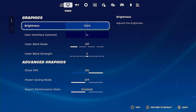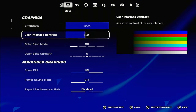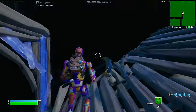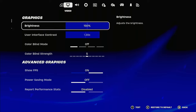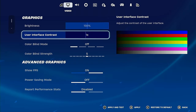These are my brightness settings. I have graphics settings at 150 because you're able to see the storm better and darker places better. Use interface contrast is not a good setting — it makes all the vibrant colors really dark, so it's really hard to see anything. I recommend having it at the lowest possible setting, which is 1x.